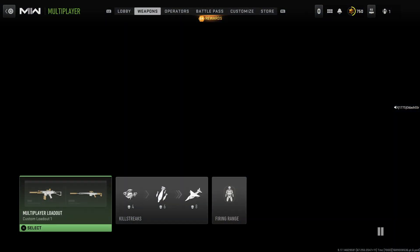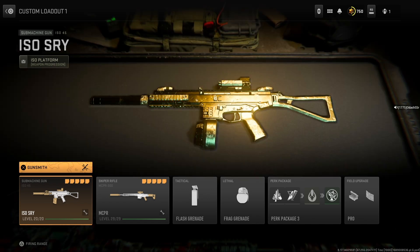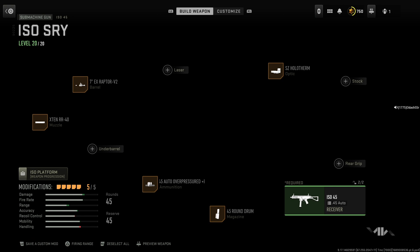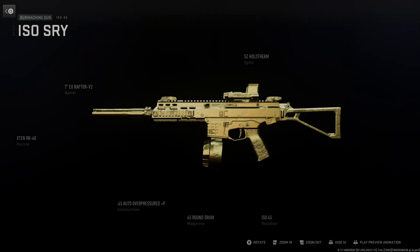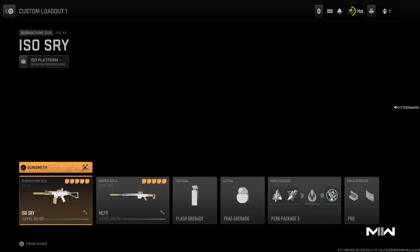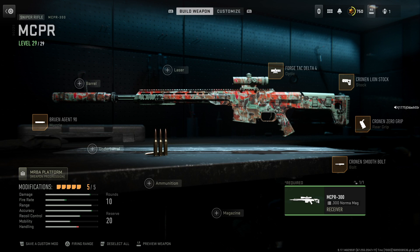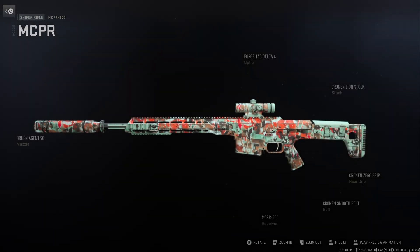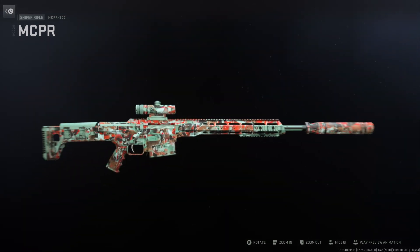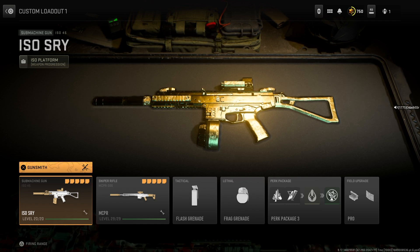For the loadout we're gonna use the ISO 45 submachine gun — here are some of the attachments for that one. The sniper rifle is gonna be the MCPR 300 and here are the attachments for that one. The rest of the loadout includes a flash grenade and a frag grenade.